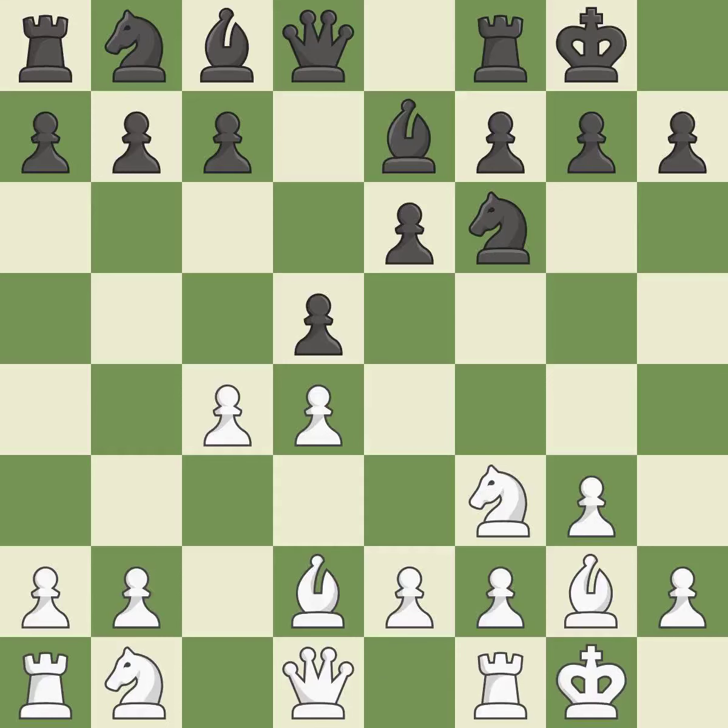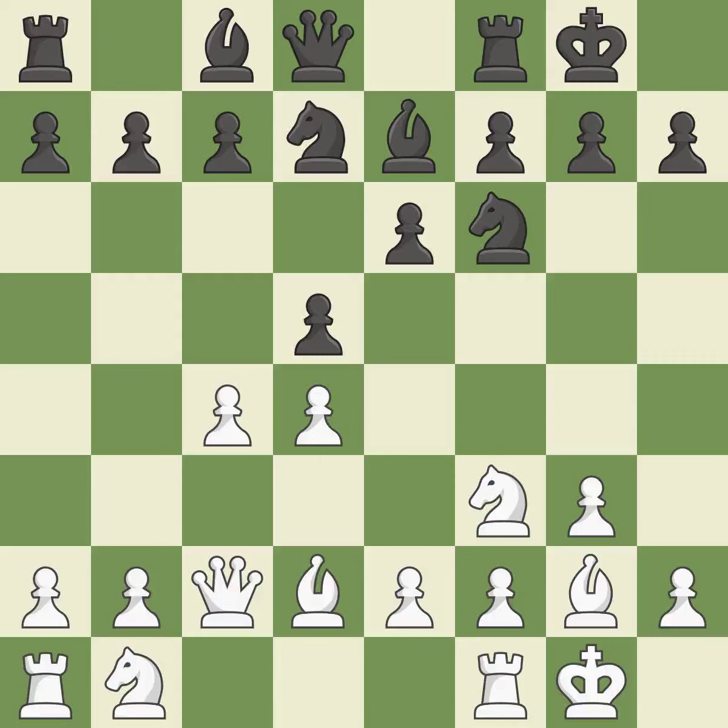Castling gets the king to a safer square, out of the center of the board, while also developing a rook. Castling to the same side of the board as the opponent avoids some of the attacking associated with opposite-side castling. This develops a knight from its starting square, activating it. A pawn that was being attacked and had no defenses is now protected by this.